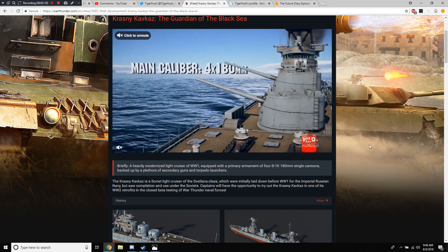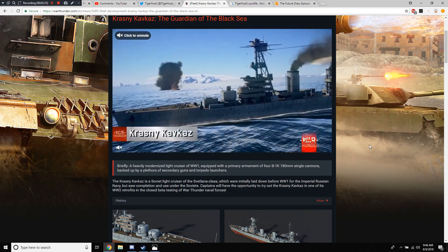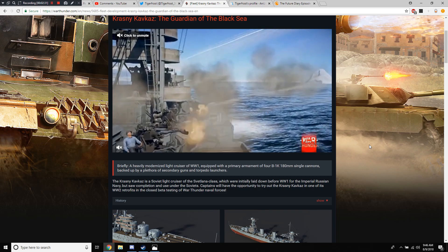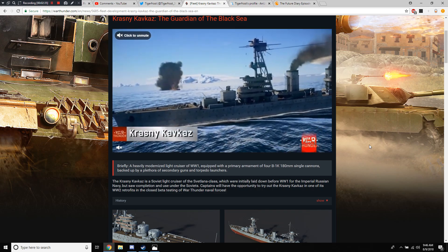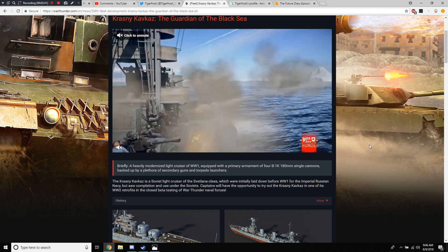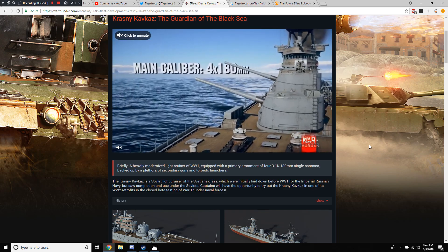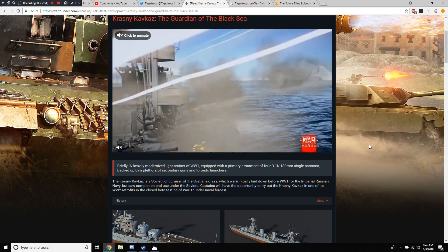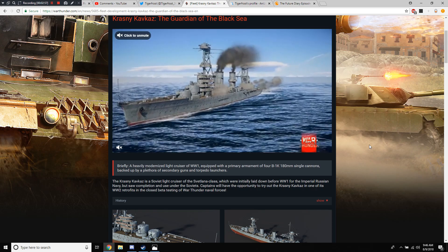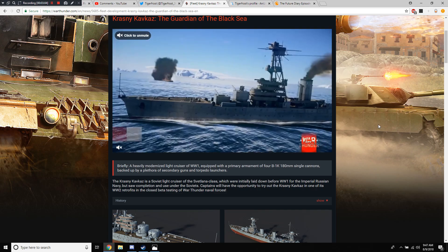So here we have a brief rundown of what this ship is. It is a heavily modernized light cruiser of the First World War, equipped with a primary armament of four B1K 180mm single cannons — meaning a single cannon per turret — backed up with a plethora of secondary guns and torpedo launchers. The Russian Cruiser is a Soviet light cruiser of the Svetlana class.